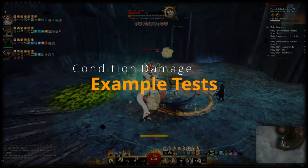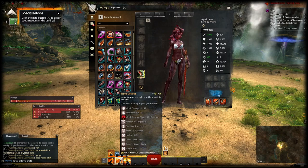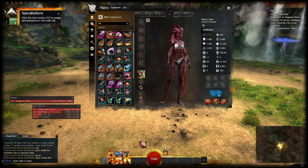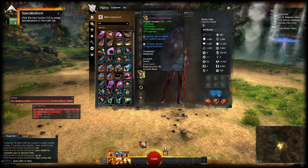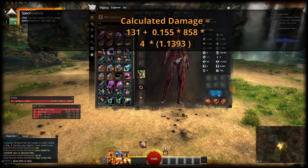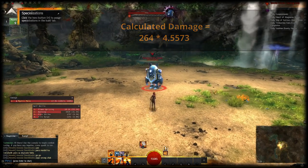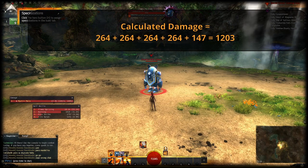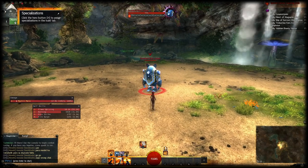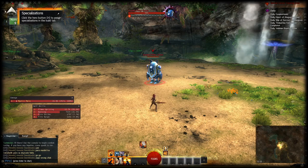Let's verify the formula in game by looking at the burning condition on a weaver build. The weaver sword skill Flame Uprising applies one stack of burning for four seconds. Using an ascended viper sword with a sigil of malice grants 108 condition damage, 59 expertise, and 10% condi duration. Adding 25 stacks of might nets a total of 858 condition damage and almost 14% condi duration. Plugging everything into the formula gives 264 damage per second from burning for a total duration of roughly 4.55 seconds — so four hits of 264 and one hit of 147, totaling 1203 damage. Let's hit the dummy: one, two, three, four, five — with pretty much exactly the numbers calculated.